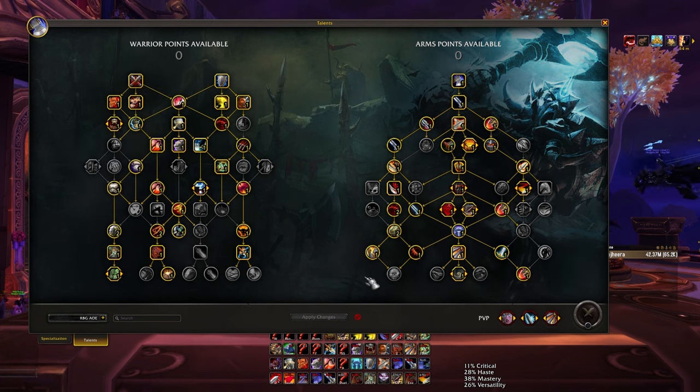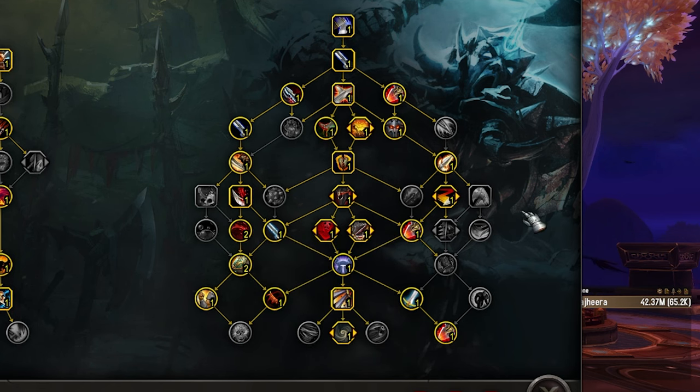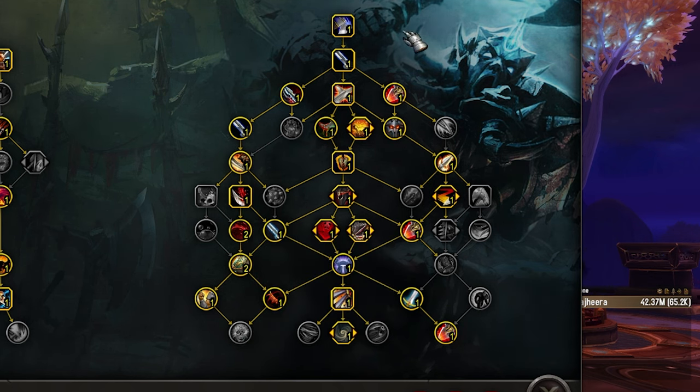If you needed flex points to go into Wrecking Throw, you would probably take them out of Furious Blows and Fast Footwork, or Furious Blows and Leeching Strikes. Over here, there are some situations where you'd even use Fatality — like if you're fighting a Lock Shadow Priest team where you're literally just fighting tanks and they don't have a Paladin. Just don't play Fatality into Paladins because they'll just bop it off. Anytime someone can go fully immune like an Ice Block, it'll remove that debuff too.